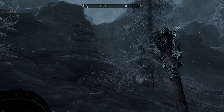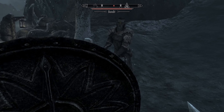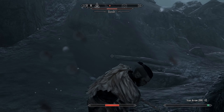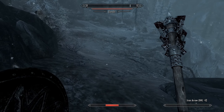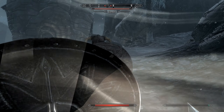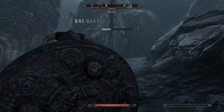Outside of Bleak Falls Barrow there are three bandits I think - right over there. Three bandits we have to kill, and then inside there's two more bandits, then it becomes draugr. Let's save here. There are two guys, one's an archer. Our follower didn't follow for some reason - there he is. We've got some business to take care of. One vegetable soup for these outside guys.